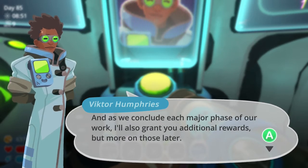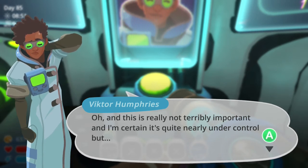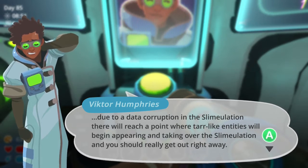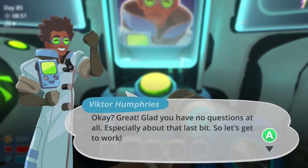As we conclude each major phase of our work, I'll grant you with additional rewards, but more on those later. My research has determined that adding mystery to reward mechanisms incentivizes participants to try harder. And this is really not terribly important, and I'm certain it's quite nearly under control, but due to a data corruption in the slime-ulation, there will reach a point where tar-like entities will begin appearing and take over the slime-ulation — and you should really get out right away. When this occurs, I'll be sure to signal a beacon at the first available location where you can safely log out. Just follow the exit markers when you see them — they'll lead you to the exit portal. Glad you have no questions. So let's get to work.